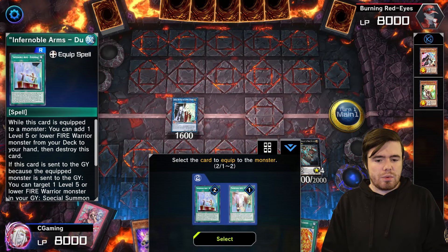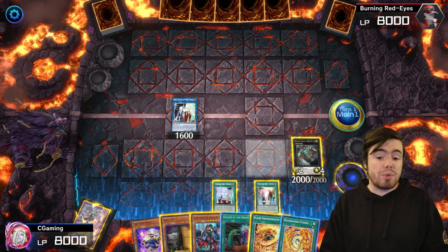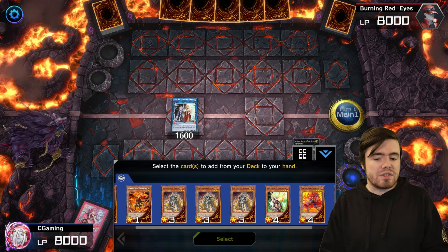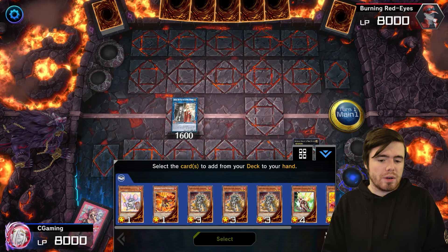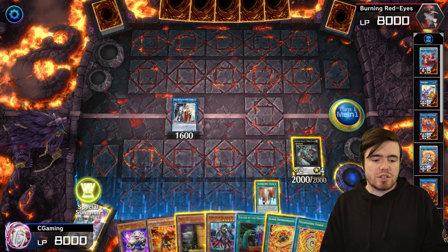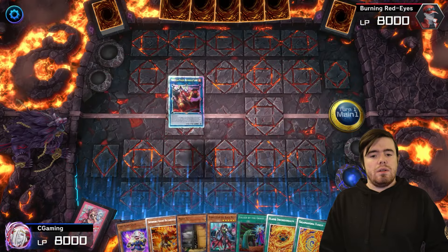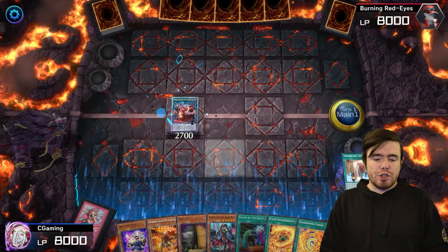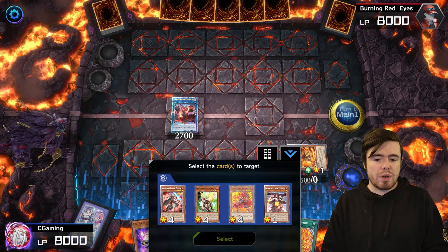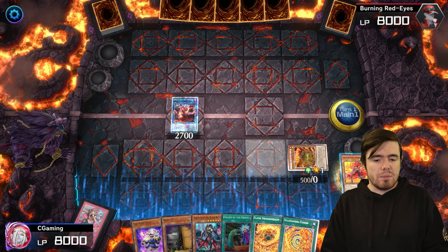Artorigus activates its effects, grabbing the equips. Another reason this version is better: you get access to Promethean Princess, which you otherwise wouldn't because you'd be warrior-locked by Ricardo on its summon. This way you also get access to Promethean Princess as a nice addition to the end board. We grab Ricardo, then go link three into Promethean Princess. That triggers Joys, which special summons Ricardo. Ricardo then activates its effect to bring back a level four warrior monster.